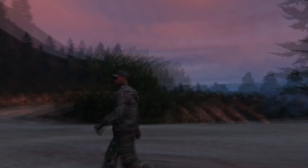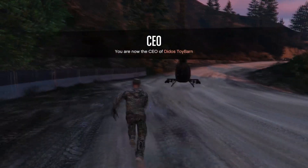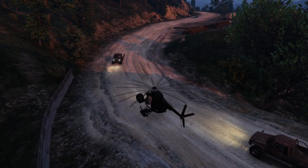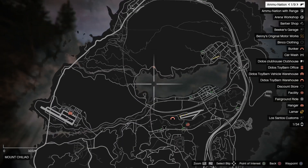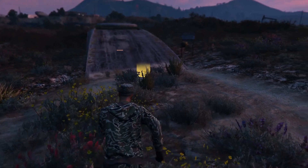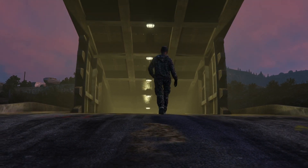You're gonna spawn right there. Start up a CEO and request your Buzzard — if you don't have that, get into a street car — and make your way to your bunker. To check your map, pull up your phone, go to internet, then press options.